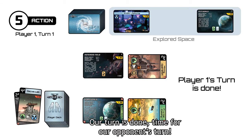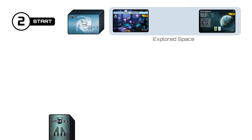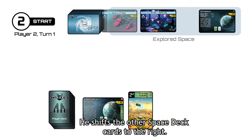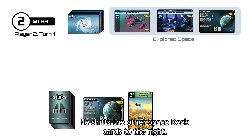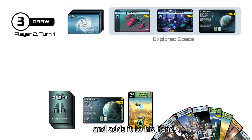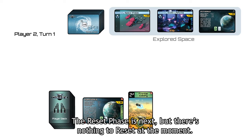Our turn is done, time for our opponent's turn. Our opponent starts his turn by drawing a card from the space deck and shifts the other space deck cards to the right. Next is the draw phase where he draws a card from the player deck and adds it to his hand. The reset phase is next but there's nothing to reset at the moment. On to the action phase.